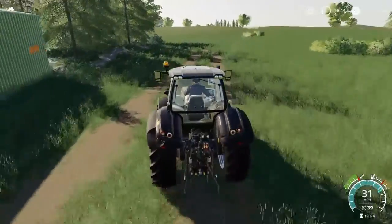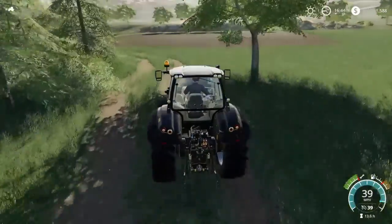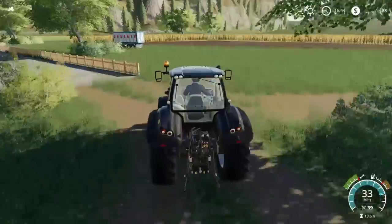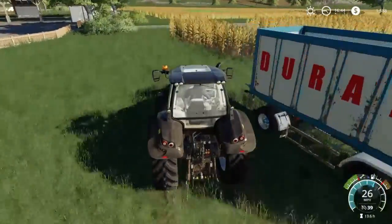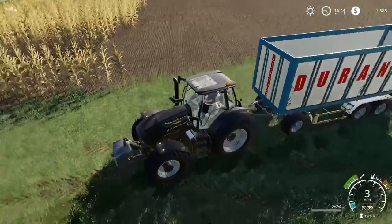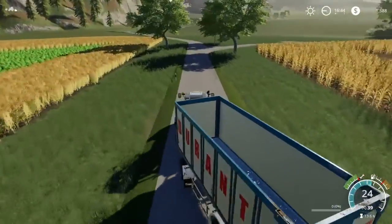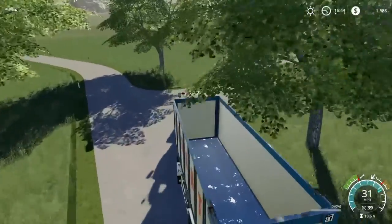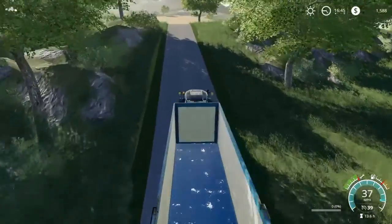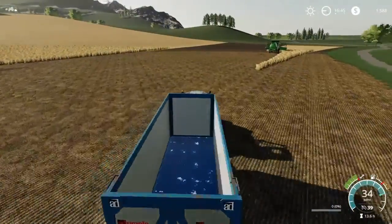I know there's a mod on ModHub that you get for PC — it was on FS17, I don't know if it's here yet. I don't remember the name of it, but if you wanted to run a tractor back and forth over grass or chaff to turn and compress it, it would just keep going that way. The tractor would just go back and forth constantly until you made it stop. But yeah, we're gonna get this entire field harvested.